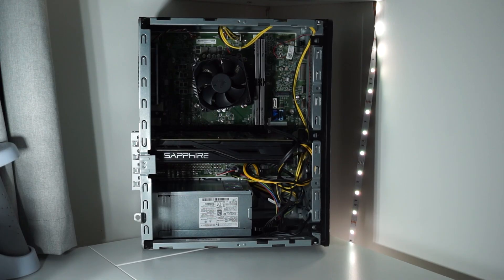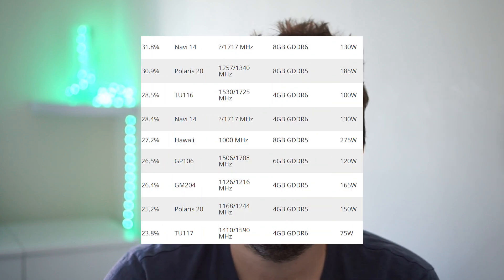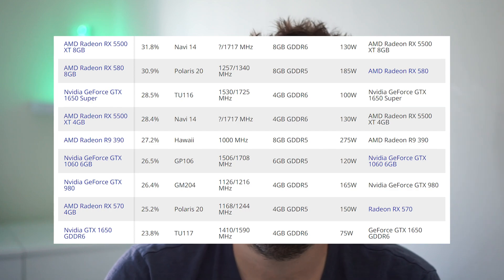So what to make of all this? For the first time, the minimum spec system I've built is actually playable. I didn't really struggle to play with the i5 and the 1060 — it worked pretty well. That's the first time I've been able to say that with any of the other GPUs we've tested. This is playable, and I'm happy to say that in my opinion it would be a decent minimum spec system.